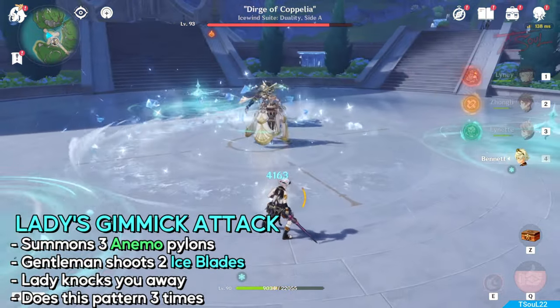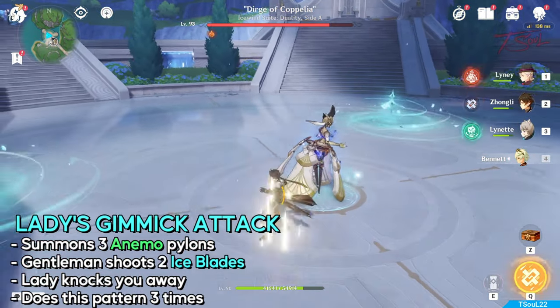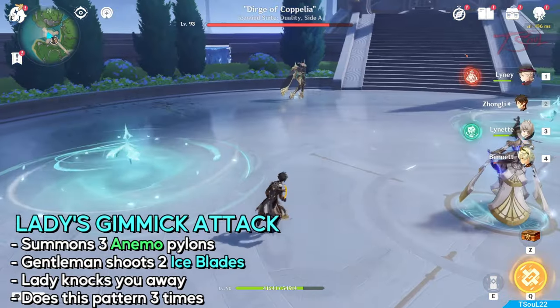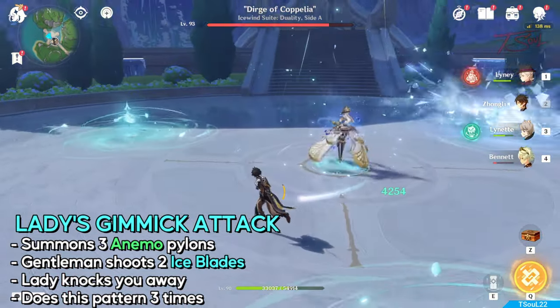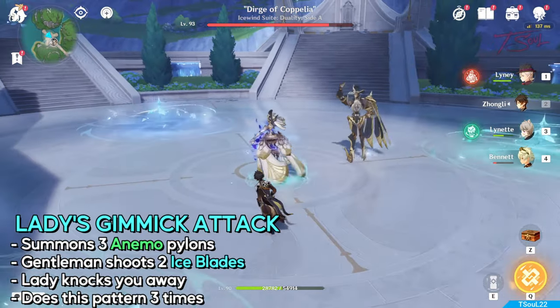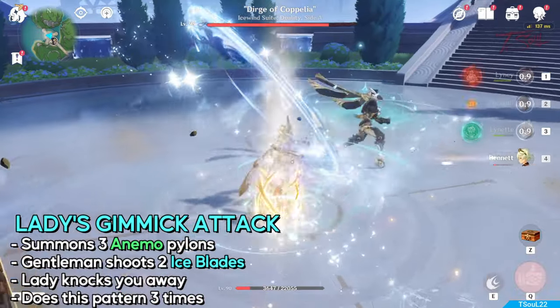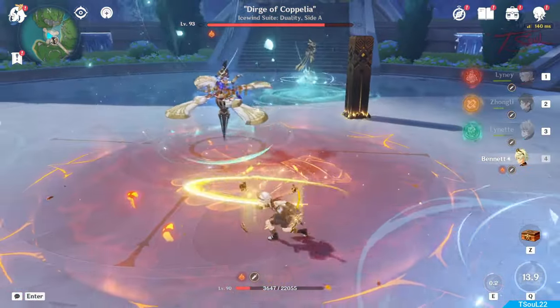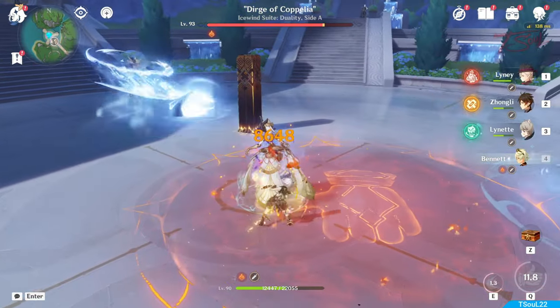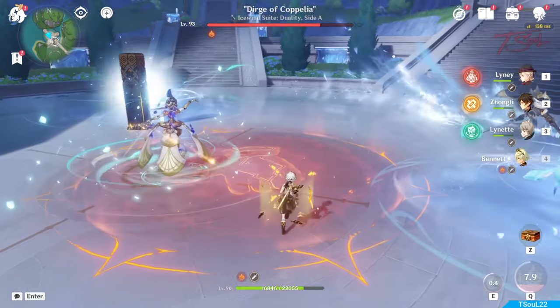And now for their gimmick attacks. They will separate and the lady will take center stage. They'll summon three Vortexes and the gentleman will shoot two Ice Slashes at you. If you stay in the middle, you'll get knocked back and take a lot of damage from the lady. After the gentleman does the two Ice Spikes, he'll come back to the middle and rejoin, then separate again — and they'll do this three times. If you don't want to take damage, you might want to stay outside, but this eats a lot of time, which will hurt especially in the Spiral Abyss later on.